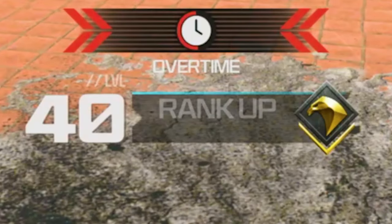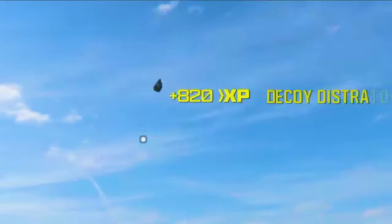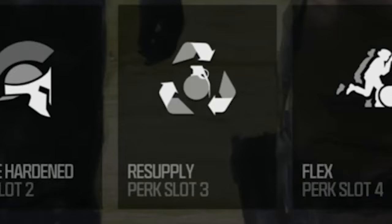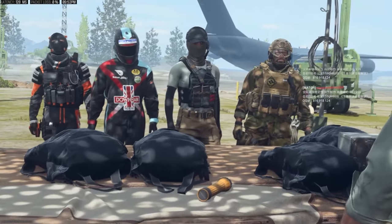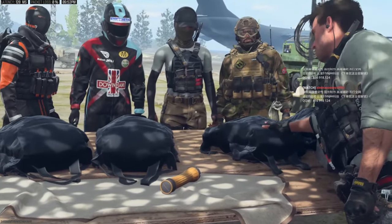I'm going to be showing you two Modern Warfare 3 XP glitches. One for your Rank XP and another for both your Weapon XP and Rank XP. For the first one, it's done in Plunder. Load up a game of Plunder — you can do this solo or with friends. Make sure you've got decoys and the resupply perk in your class. After the patch, there's no weapon XP involved in this one — it's purely Rank XP.